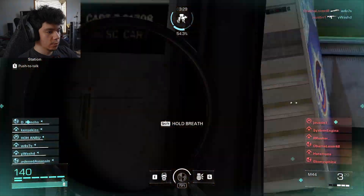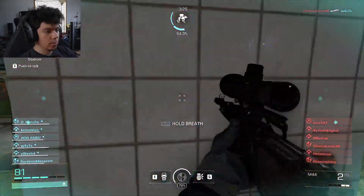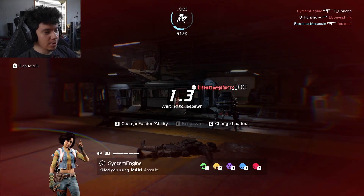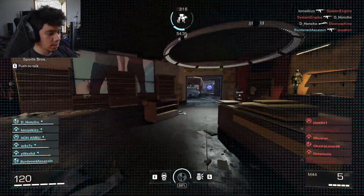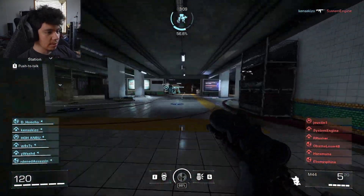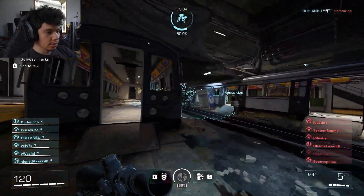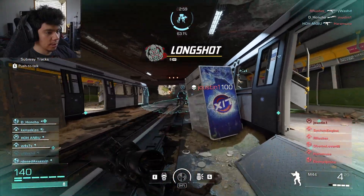Let's go! I just no-scoped his ass — I went in his shield, took it over and killed him. That's what he gets for trying to use his ability. Honestly I don't think I should snipe down here, it's pretty close quarters in the subway. But we're gonna do it anyway because I'm an idiot.